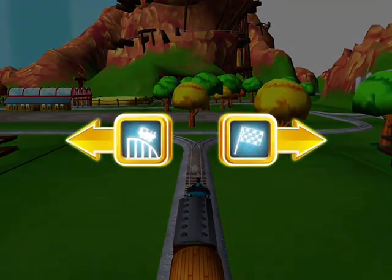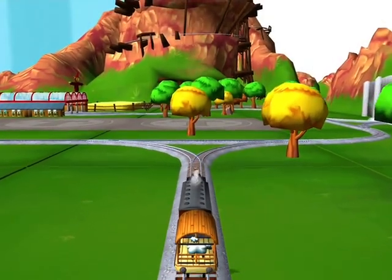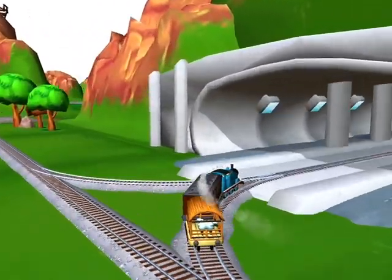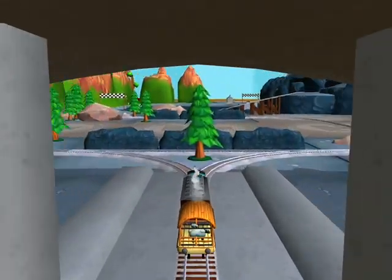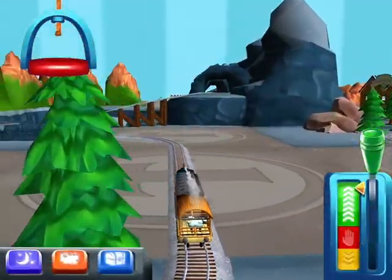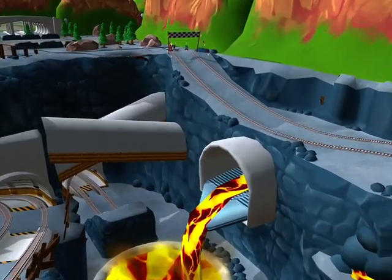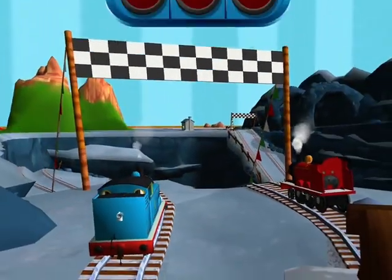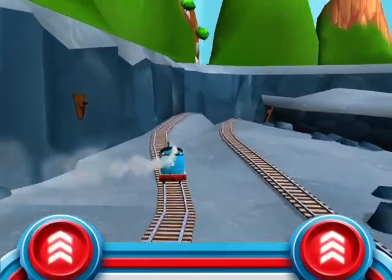Where should we go next? Right leads to the lava quarry, left leads to the crazy coaster mountain. Quick to the quarry for some racing fun! The engines love to race, so let's see who's fastest in a thrilling race through the quarry. Thomas was in James — tap as fast as you can, come on!